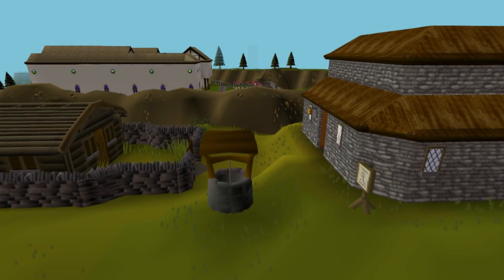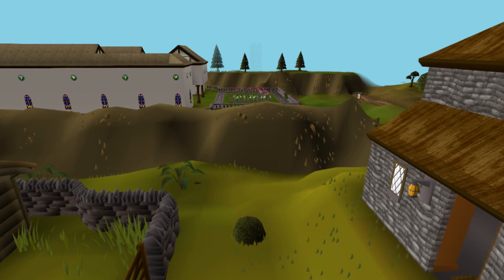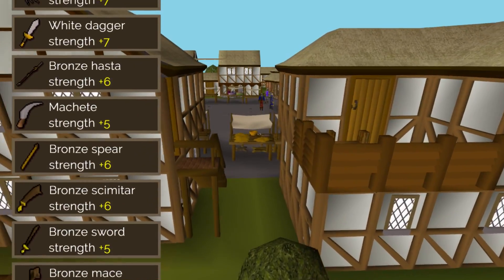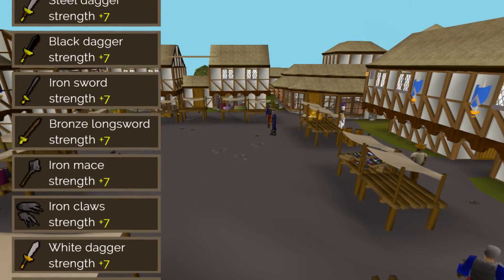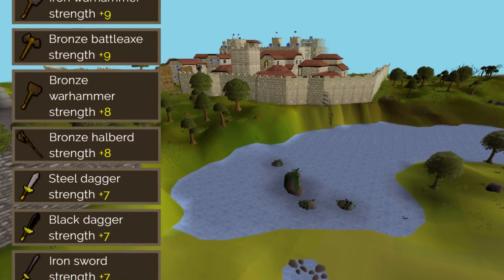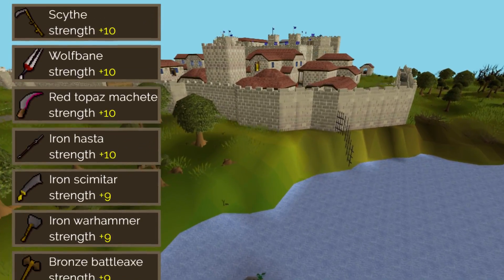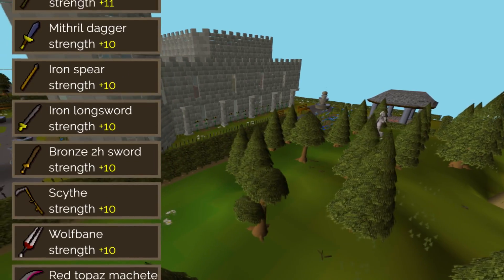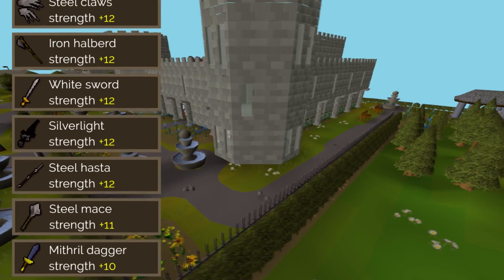Hello everybody and welcome back to another episode of my Gear Up Ultimate Ironman. What is a Gear Up Ultimate Ironman? Well, on most accounts players are going to be skipping large chunks of gear progression, as they are either inferior weapons or not part of the meta. On this account, I want to progress through every gear upgrade in a linear fashion, the way it was meant to be done. While I don't think anyone was meant to get a Bronze Hasta, I'm going to be getting it anyway. We're going to be starting from a Bronze Dagger and slowly upgrading our gear one by one until we have some of the strongest gear in the game.